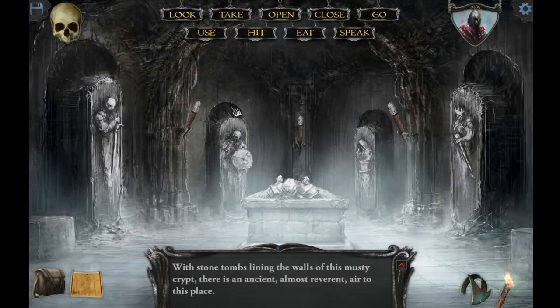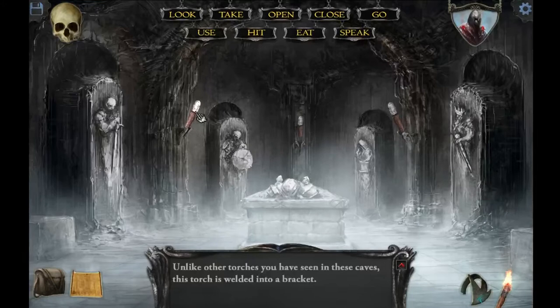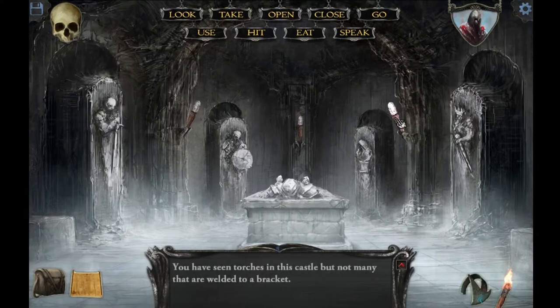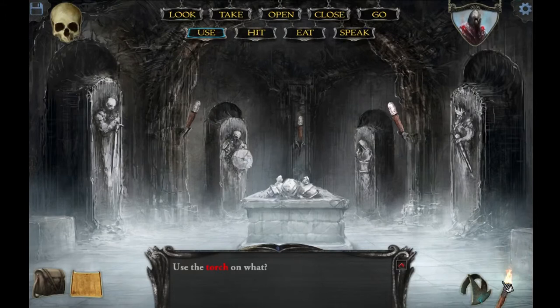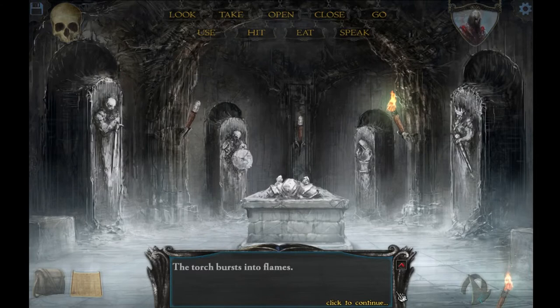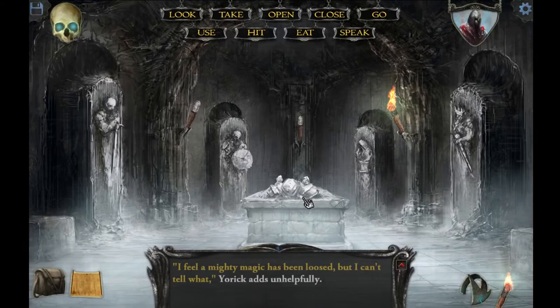We got some more torches. Let's take these — I'm going to need them later probably. Unlike other torches you see in these caves, this torch is welded into the bracket. These seem to be... I'm just going to use this torch and try to light these. Use the torch on this torch. The torch burst into flames. I feel a mighty magic has been loosed, but I can't tell what, York adds unhelpfully. Thanks, York.